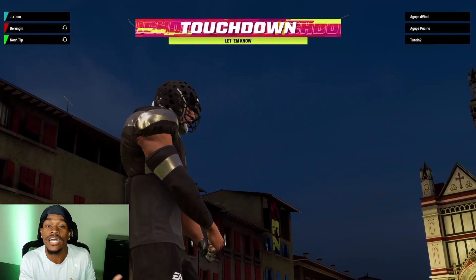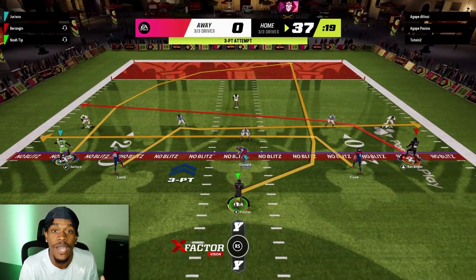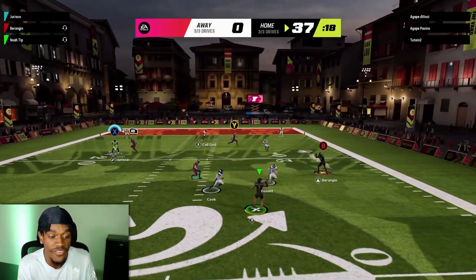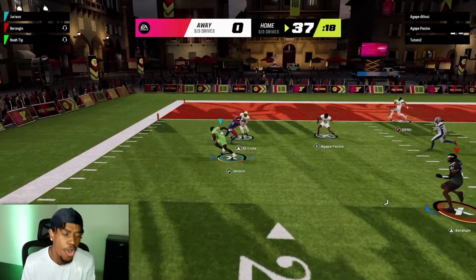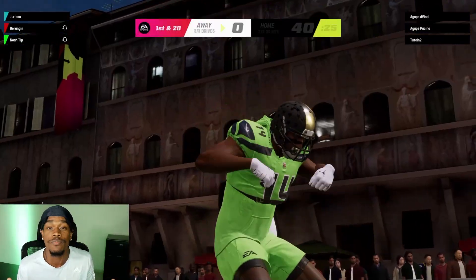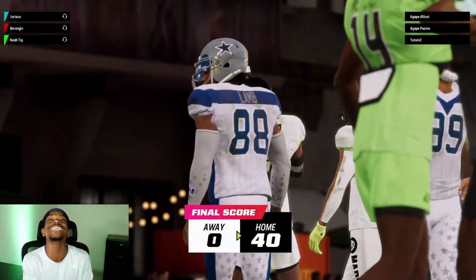In all seriousness, if you guys want to stop that from happening — when your quarterback gets back the ball, all you have to do is flick the right stick and he will pump fake. That's how you prevent that from happening. But let's see if we get the extra three points right here. Lord have mercy on that boy's soul — he might have to quit Madden. He might have to delete the game. And boom, right there — 40 to 0.